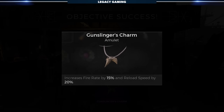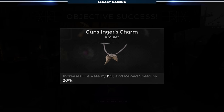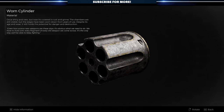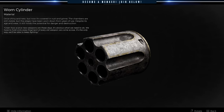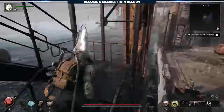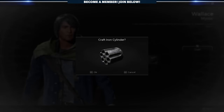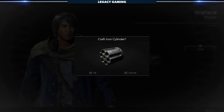The Necklace increases Fire Rate by 15% and Reload Speed by 20%, which complements basically any ranged build out there, especially this early on in your Remnant 2 adventures. If you already have the Ultimate Edition and chose the Gunslinger as your starting archetype, then you won't get that additional item, the Worn Cylinder. If you do get it, take the Worn Cylinder up to Wallace and for 10 Luminite Crystals and 1,000 scrap, he'll craft your epic new Gunslinger archetype item, the Iron Cylinder.